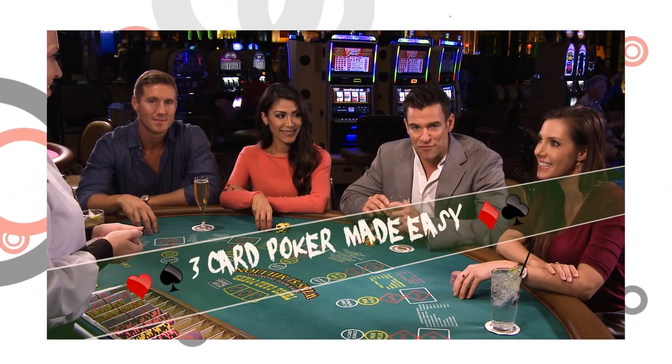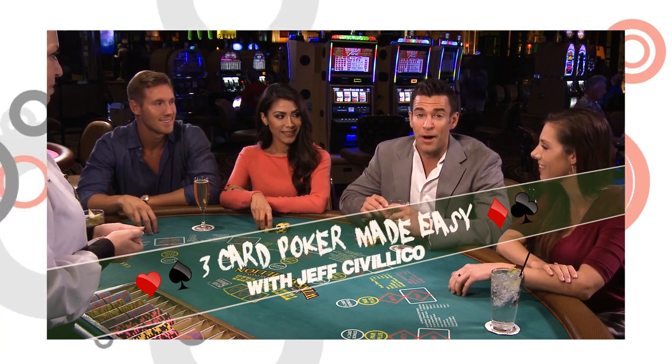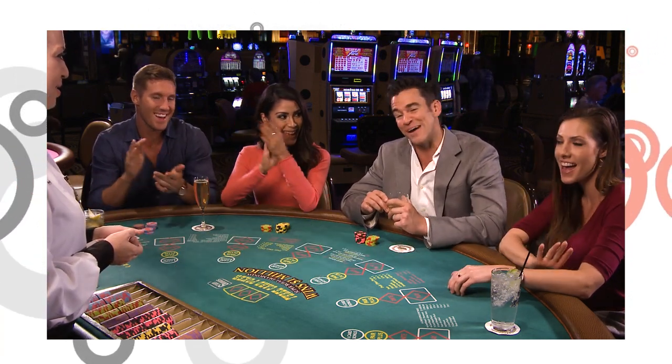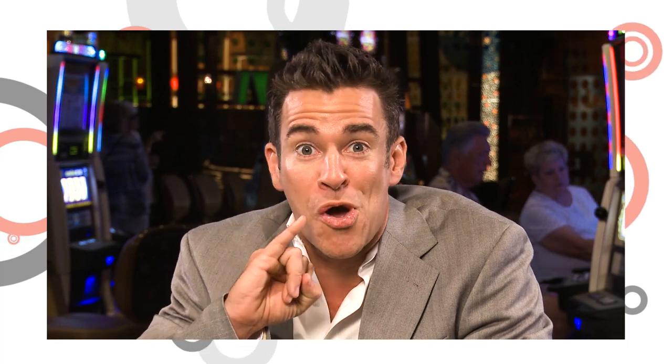Hi, I'm Jeff Civilico, headliner at the Flamingo Hotel and Casino, and today we're gonna play a little three-card poker. Three-card poker is so easy to play — it's kind of like what you would get if you crossed blackjack with poker. And the best part is, at Caesars Properties, you could even win one million dollars.